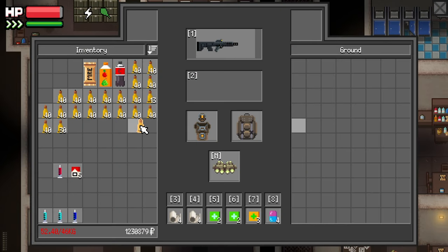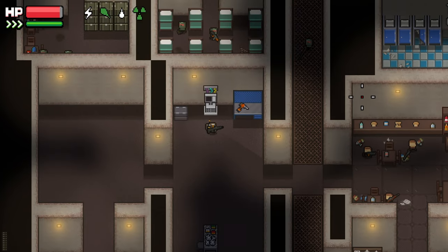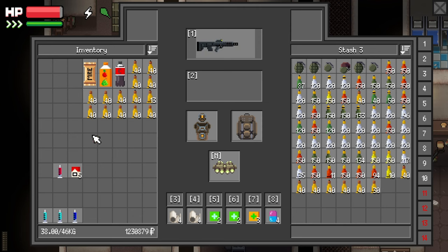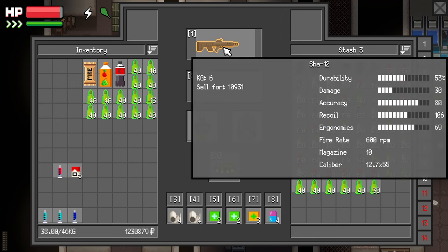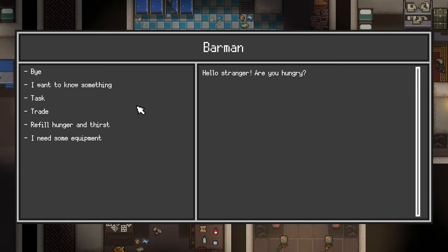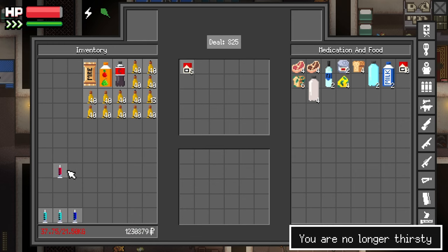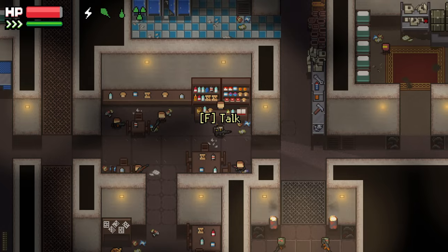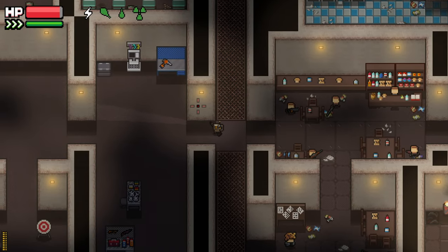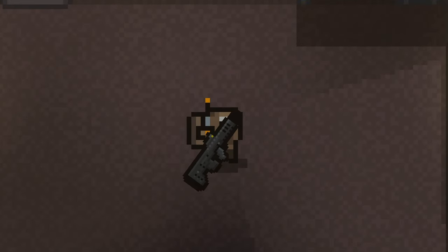It only stacks in 40s, which is hilarious. We are over-encumbered just with the ammo. Put some of it away. Let's go to the barman. Let's use the PS. And I think we're good to go out.